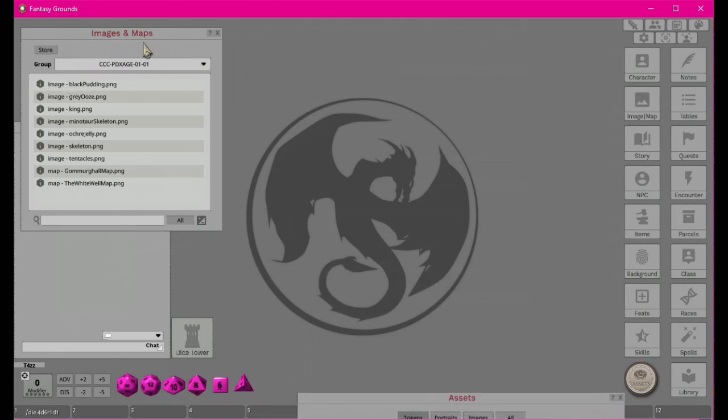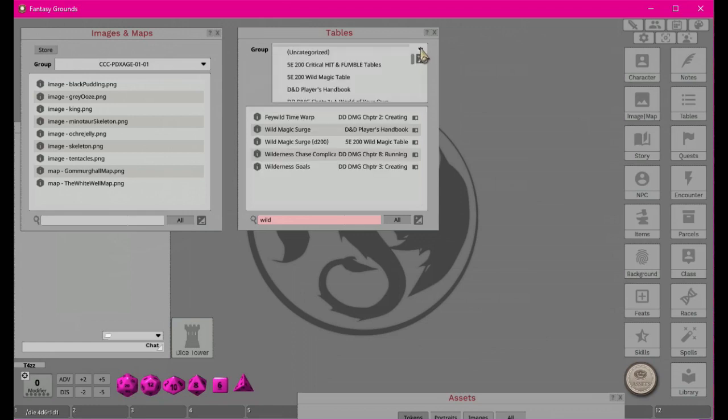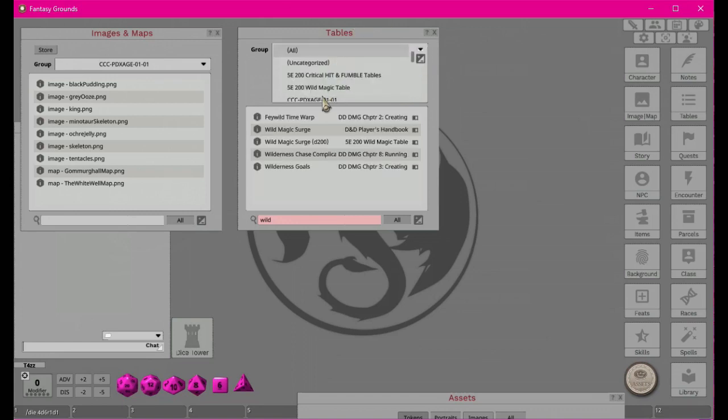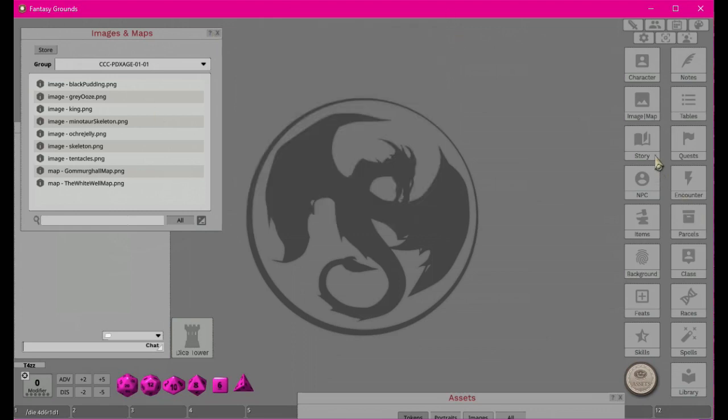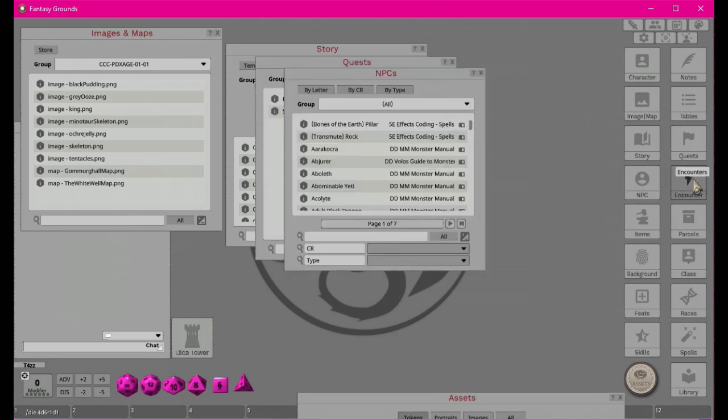Now that we have images and maps, we're going to do the same thing with all our other categories. We'll have tables related directly to this adventure. Then we can do story, quests, NPC encounters, and items — we don't have any custom items, but you could create your own items, your own backgrounds, your own classes, feats — you can create anything in this, it's really nice. And then parcels is the last one.